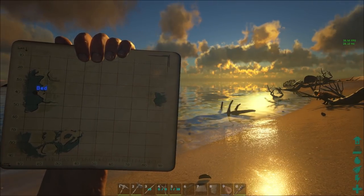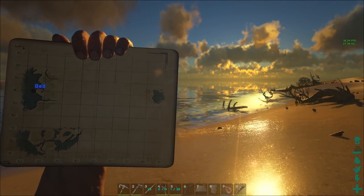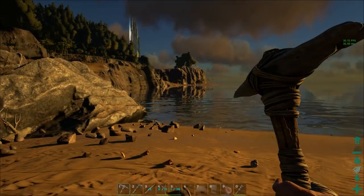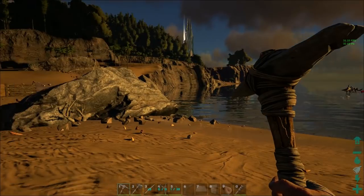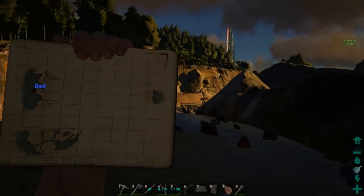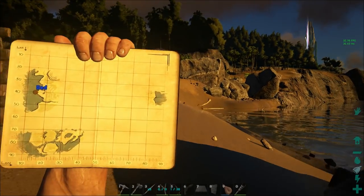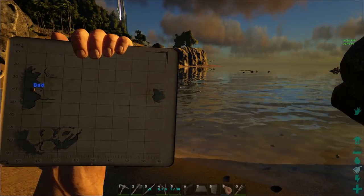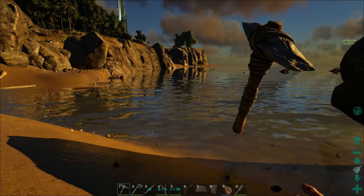I happen to know pretty closely where I'm at, so maybe I'm cheating a little bit, but that's because I've used my third tip, which is to use the landscape. See, I wandered around a fair bit and just by looking at the map and looking at the landscape here I've been able to figure out my bed is actually pretty close to that marker that says bed. It's not exact, but it's close enough to get me in the neighborhood.